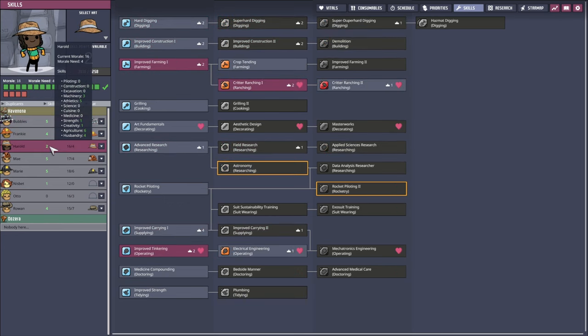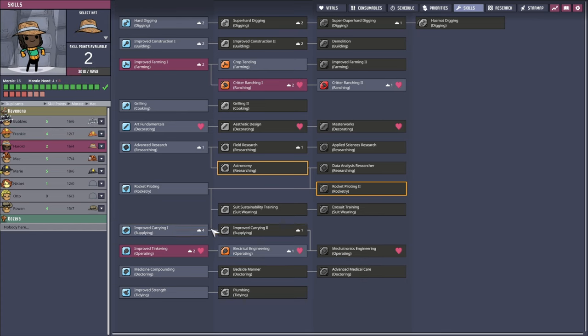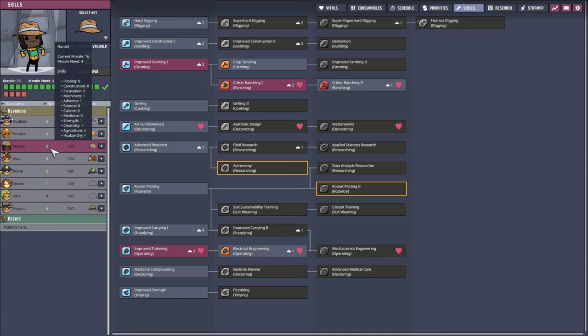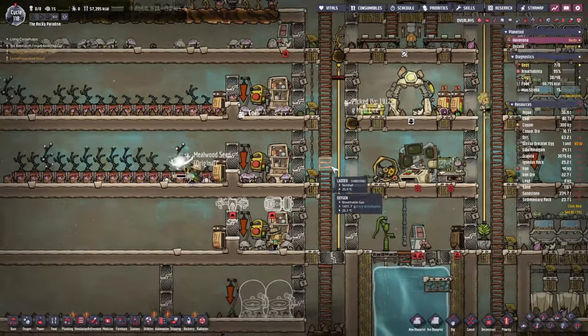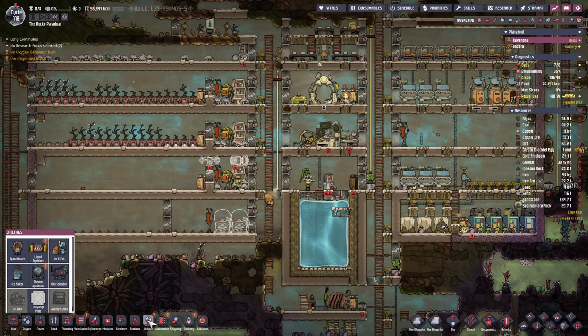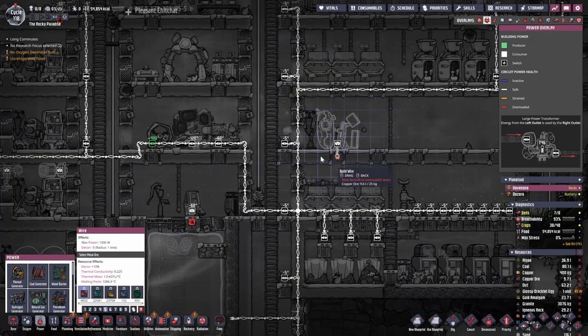Harold has an interest in operating. We also have Nisbet — recruited just a few cycles ago — who has interest in ranching and operating, which will be very handy. Unfortunately we're still not going to be able to get all the way up that skill tree yet. Harold has two skill points but we need four more. If we remove ranching from him he could become our mechatronics engineer, so let's do that. To reset his skill points we'll need a skill scrubber — we'll build it right over there.